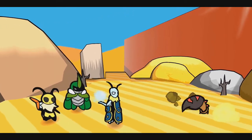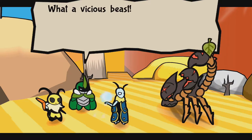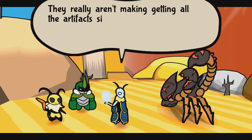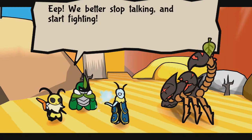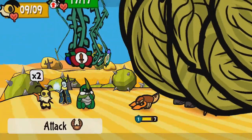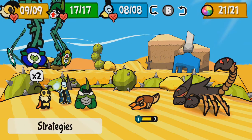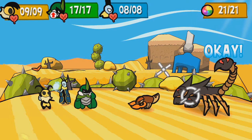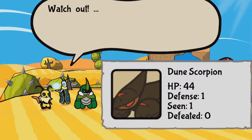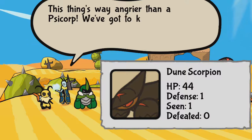Fall back! Wow! What a vicious beast! They really aren't making getting all the artifacts simple. We better stop talking and start fighting! So how are we going to start this? Meet the spy — we'll spy on our friend over here. Watch out! Kabu almost got wrecked! Dune Scorpion. Not bad. This thing's way angrier than the Psycorps — we've got to knock it out!